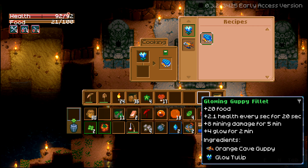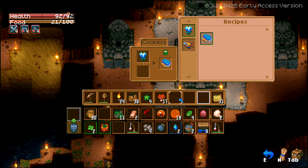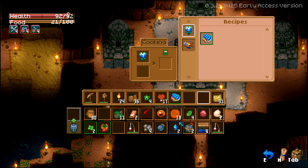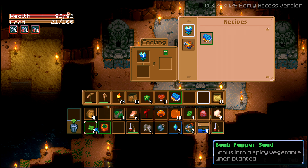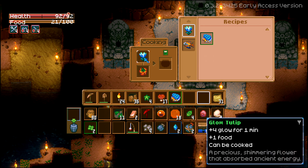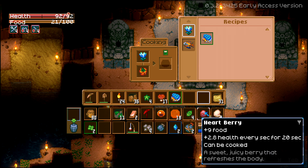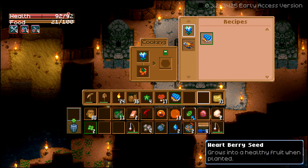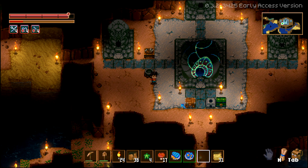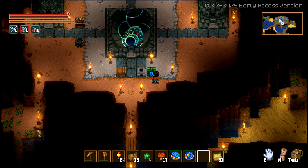Ooh, 'glowing guppy fillet!' What else can we cook? A bomb pepper and a glow tulip — 'spicy tulip salad!' This one gives us buffs — there are food buffs in the game! I like that. Let's check our box and see what else we can cook up.